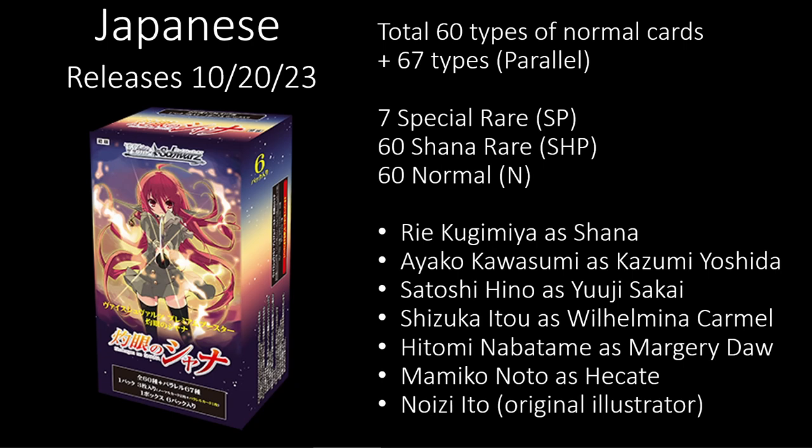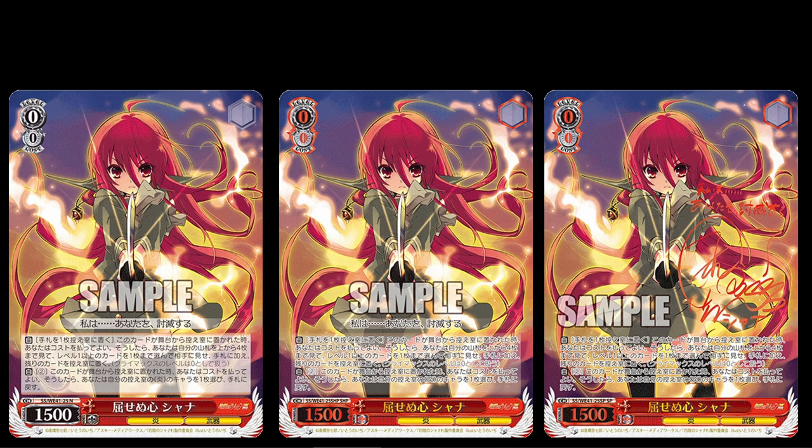The other parallel slot will be 60 Shana rares. Now there's going to be a lot of repeating art. On the left side is your normal type which is just no foil at all. In the middle is going to be red foiling which they did to accent Shana — I love that. They added extra character to these cards this time around, and on the right is going to be your SP.